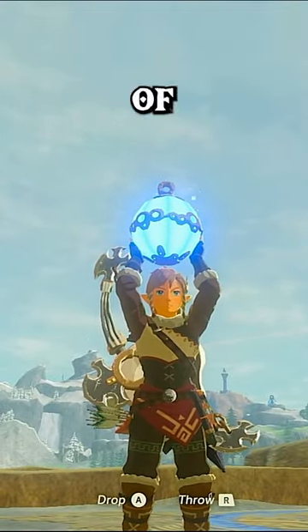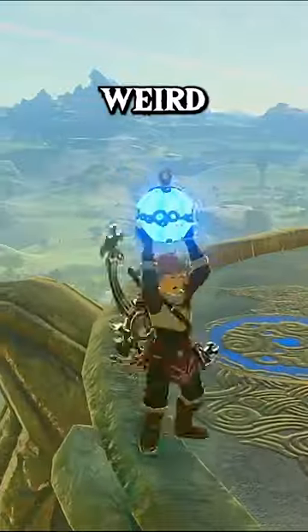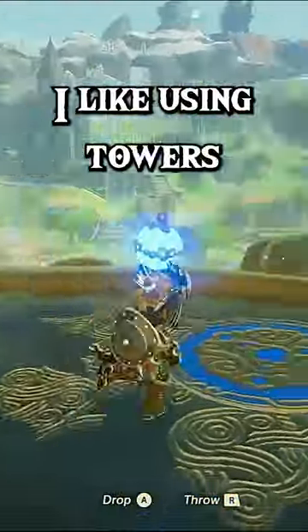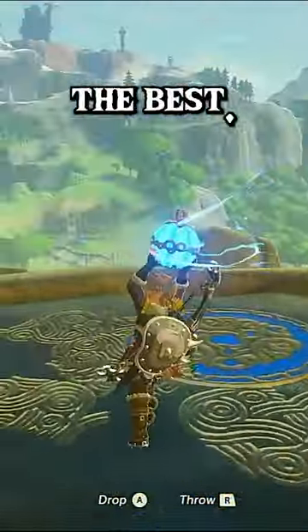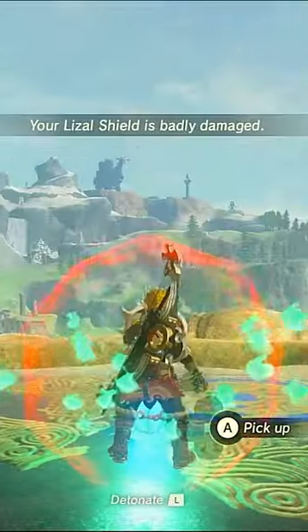Have you ever wondered how to do a BLSS in Breath of the Wild? First, find a ledge that makes Link do that weird little step-up animation. I like using towers because I do it the best. Now just place a bomb on the ground and pull out your shield.